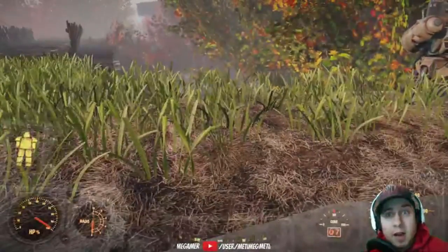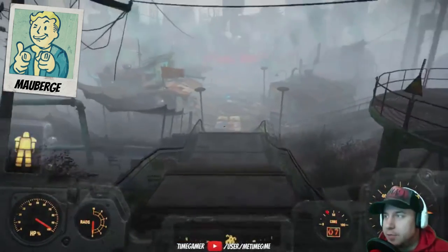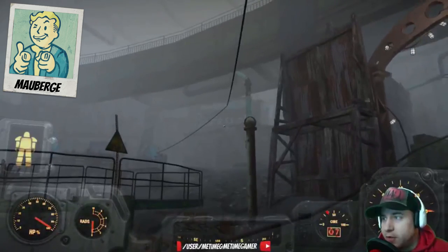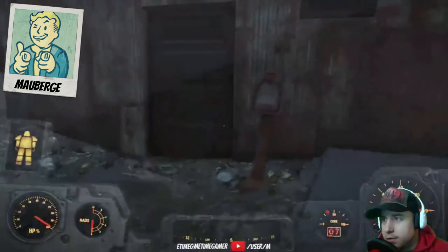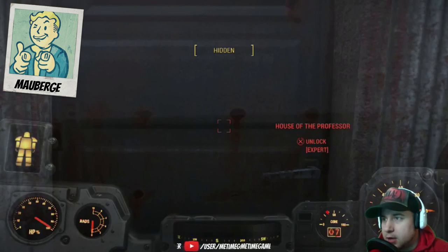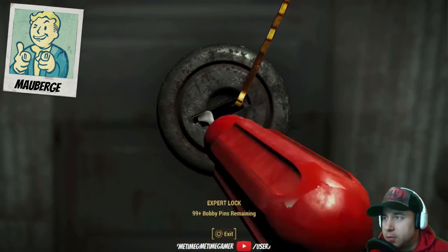Alright guys, so the next mod is Mauberge — the French city that it's gonna take us to. Basically you go to Diamond City, and as soon as you get in here at the main entrance, right to your right there is the professor. We'll go right there through that door — House of the Professor. I don't know if there was a key we were supposed to find here, but we'll just pick lock it since we got a good pick lock.